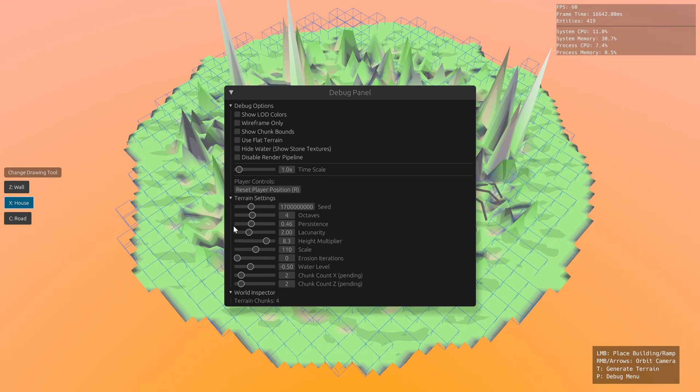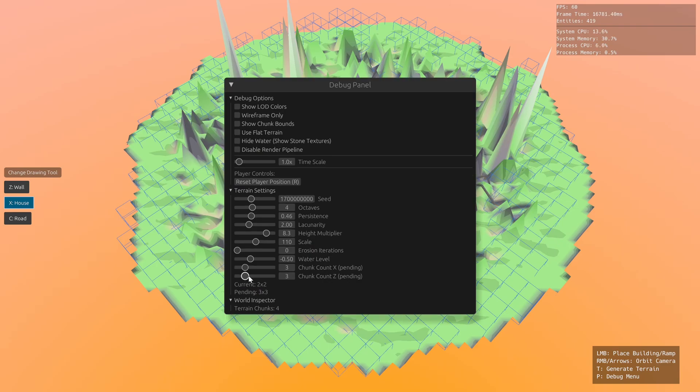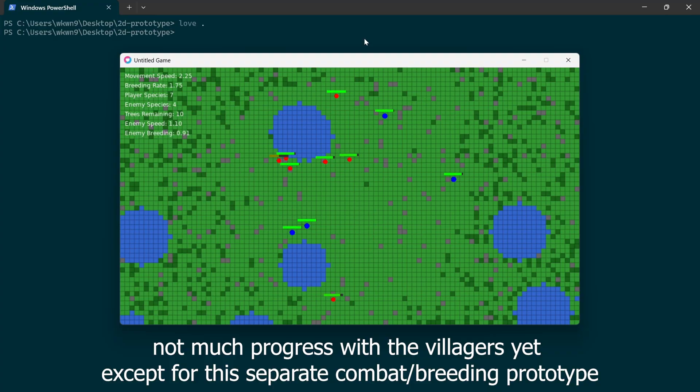My idea is to have monsters that you can kill to clear out some terrain, to build and grow villages for your colony, and then have NPC villagers that you can assign tasks to, kind of like RimWorld.